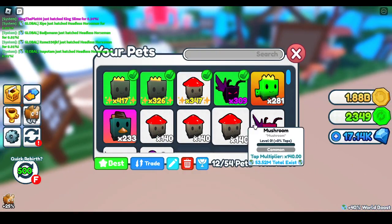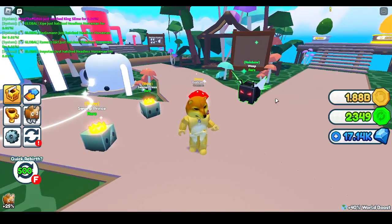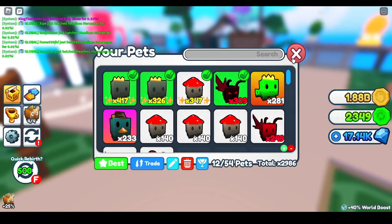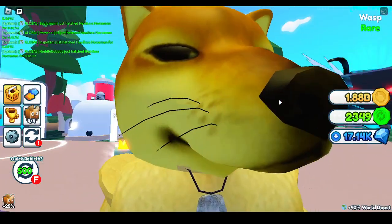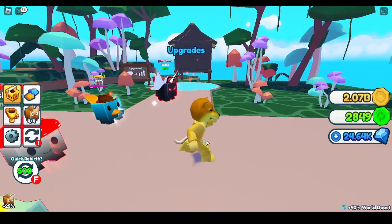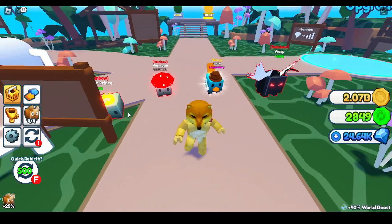I'm gonna make this a shiny. Now I should equip my best. I can't use my legendary bee. Can I unlock these? I'm just gonna keep them. If this video gets 15 likes, I'll go eat them. I got a really good team: shiny Jerry, rainbow wasp, wrangle mushroom, and a rainbow swamp prince.